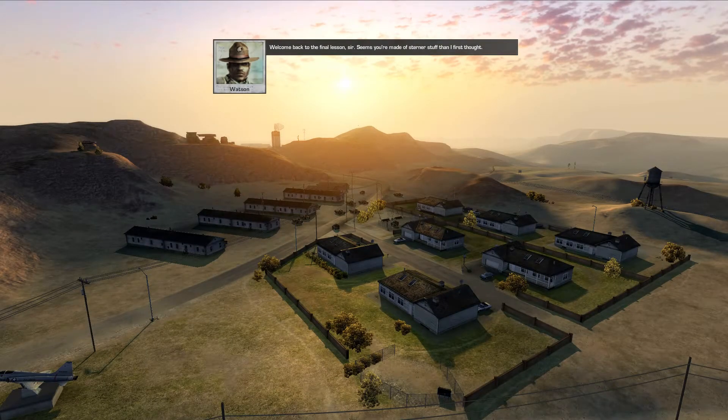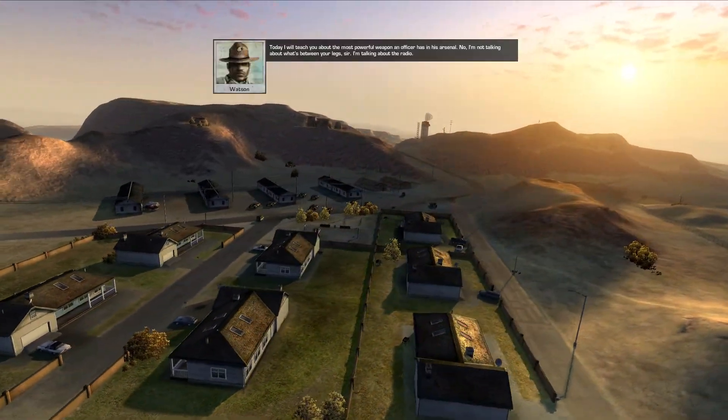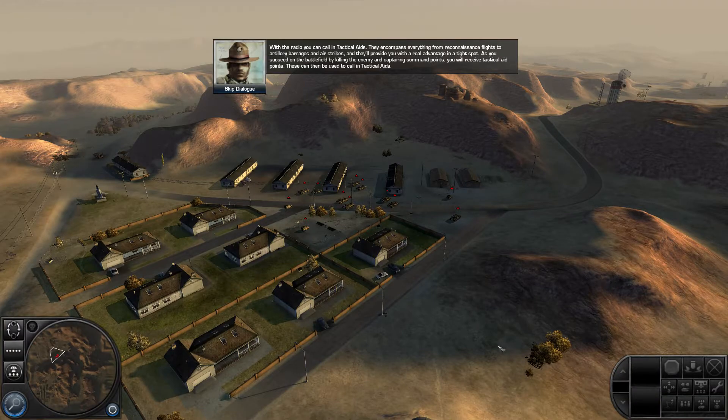Welcome back to the final lesson, sir. Seems you're made of sterner stuff than I first thought. Today, I'll teach you about the most powerful weapon an officer has in his arsenal — the radio. With the radio, you can call in tactical aids. They encompass everything from reconnaissance flights to artillery barrages and airstrikes, and they'll provide you with a real advantage in a tight spot. As you succeed on the battlefield by killing the enemy and capturing command points, you will receive tactical aid points, which can then be used to call in tactical aids.